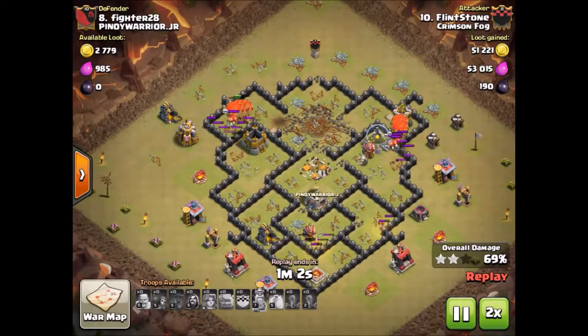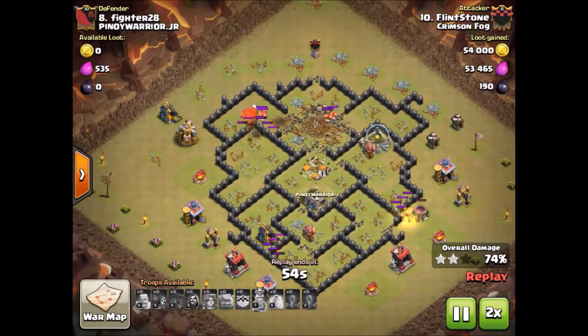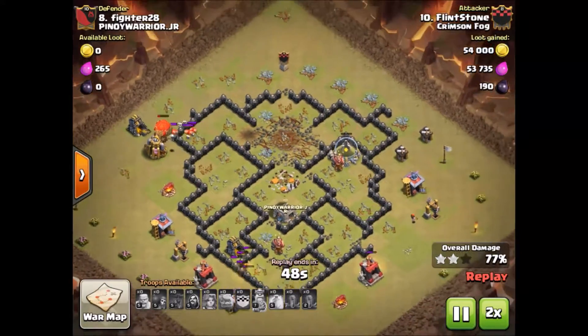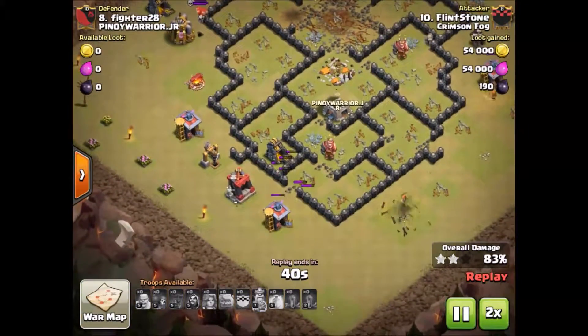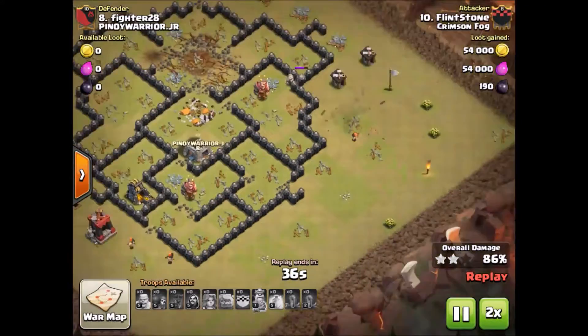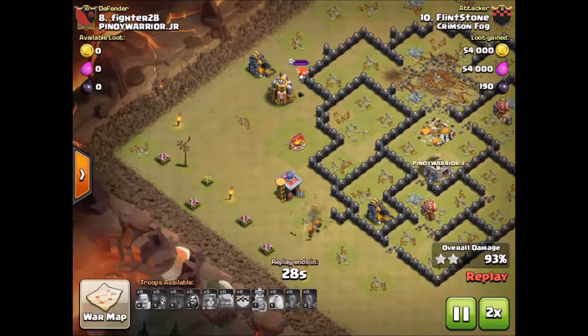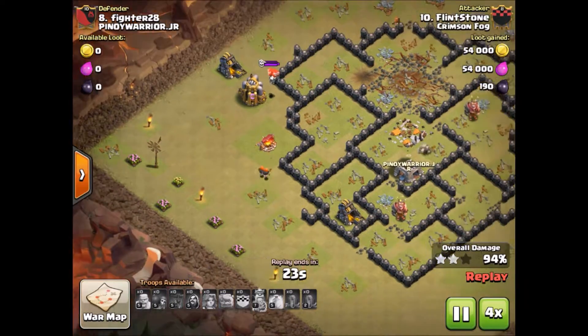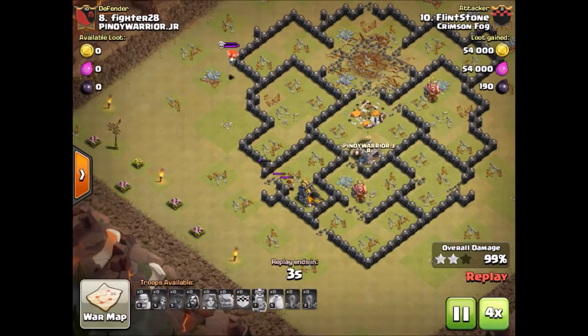He's got Valkyries up for cleanup, some balloons left but the skeletons are working on them, and a little golemite up here beating on that storage. The balloons have been taken down but the three max Valkyries out of the clan castle are going to finish up this cleanup on their own. They beat their way through that wall and it's another nice three star.